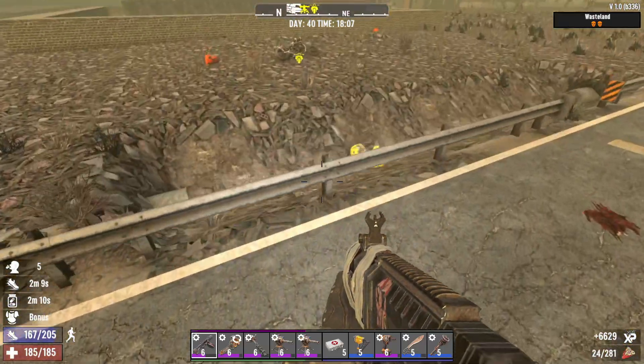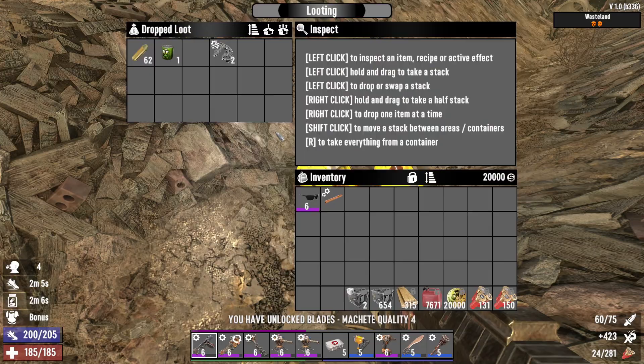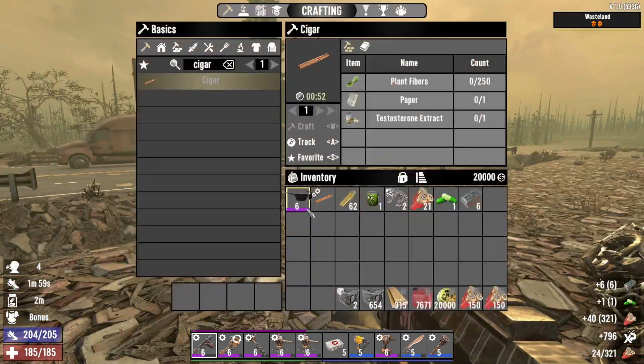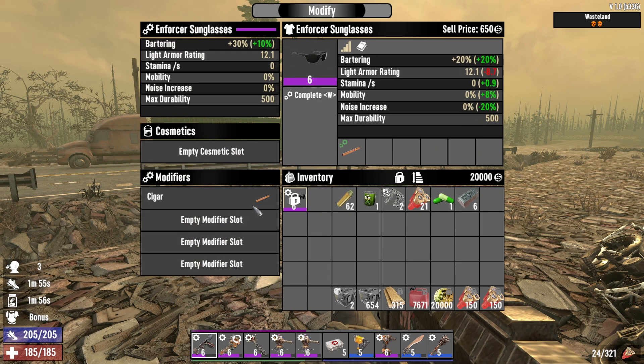I want to show you the ultimate bartering item. It is Enforcer glasses level 6 quality with a cigar. Enforcer sunglasses level 6 quality give you 20% bartering. If you modify it with a cigar you get 30% bartering.